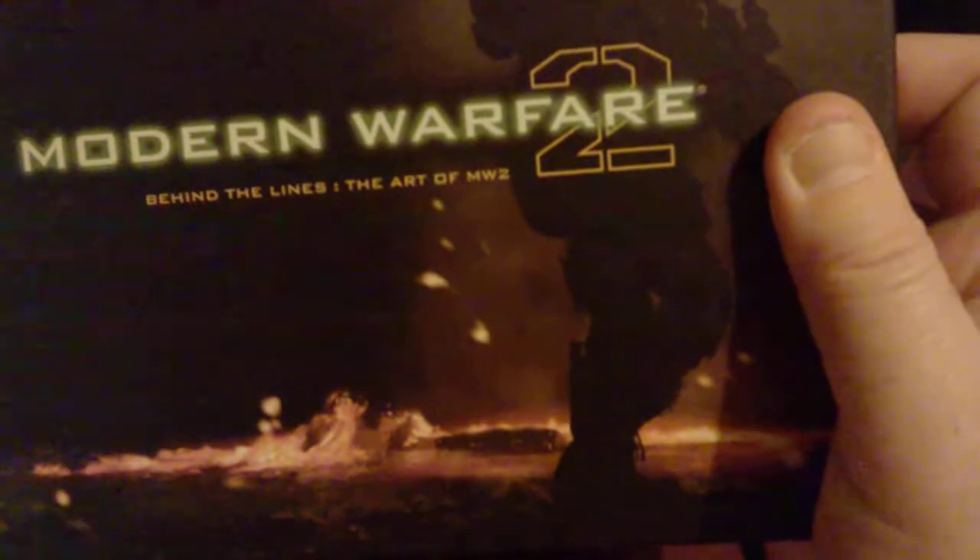Next up I've got Golden Axe Beast Rider. Nice artwork on some of these as well. I've got the Modern Warfare 2 Hardened Edition. So you've got the slipcover there and the steelbook, which looks pretty nice — front, back, and a side there. Let's open it up. Yeah, it's pretty nice. Got the manual there, and you've also got a booklet — Behind the Lines: The Art of Modern Warfare 2.